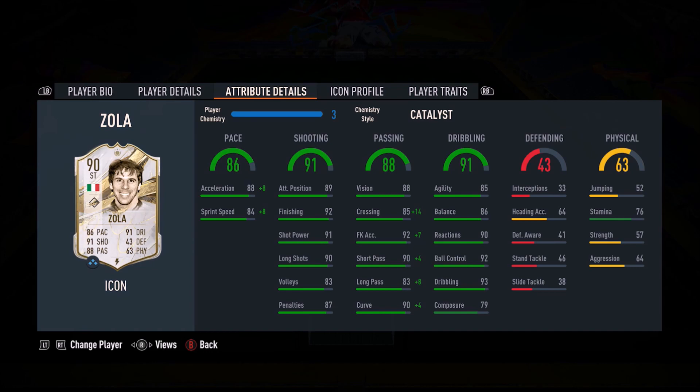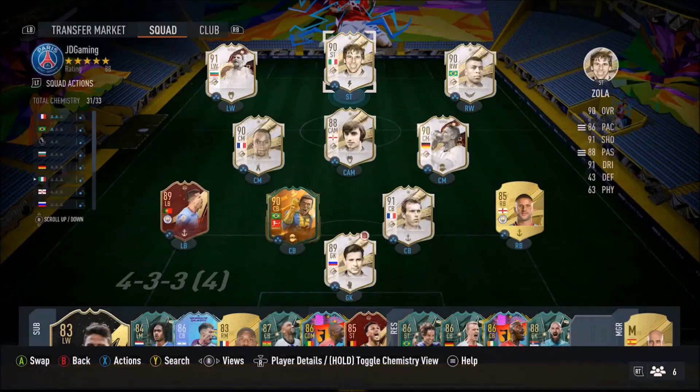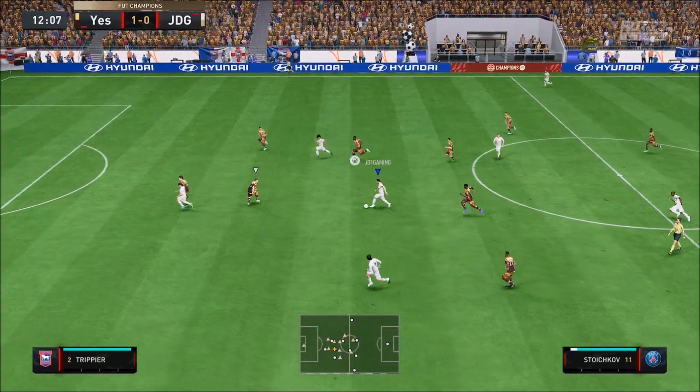Gianfranco Zola is such a wonderful card. Now, when you look at his prime card, especially if you compare it to the base, you're getting less pace, less composure, less agility and balance, less stamina. These are very, very important aspects, but what you're getting in return is definitely an increased or better shot.